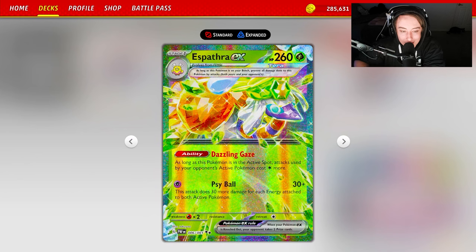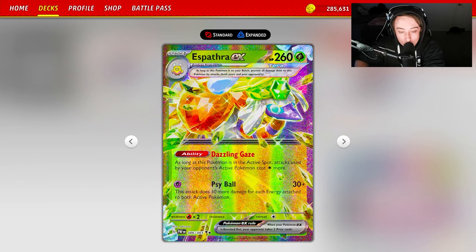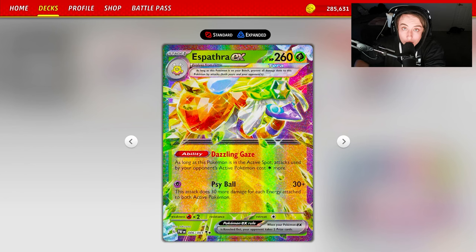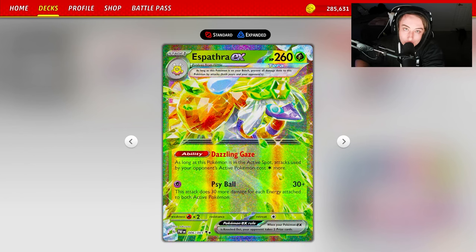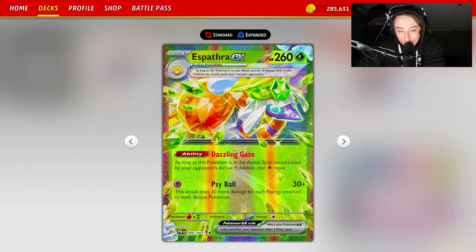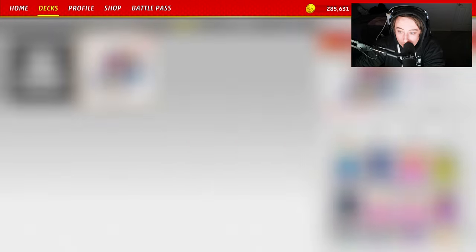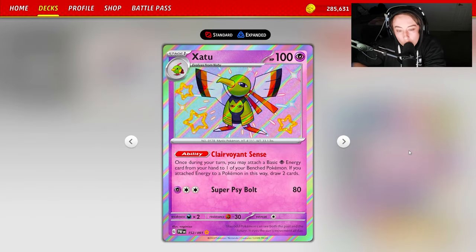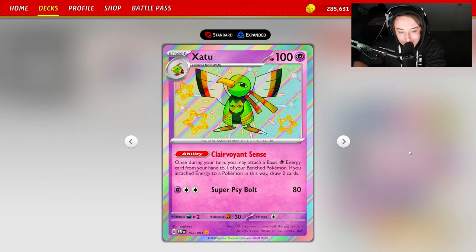Espathra is a really strong deck into those two, simply because of Dazzling Gaze. As long as this Pokémon is in the active spot, attacks used by your opponent's active Pokémon cost one Colorless more. This turns Charizard's attack into three energy and Roaring Moon's attack into three energy. You also have Cyball, which does 30 plus 30 for each energy attached to both active Pokémon. It's a Grass type, meaning you're hitting weakness on those main attackers in Ancient Box and Roaring Moon.